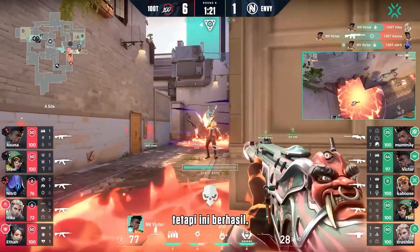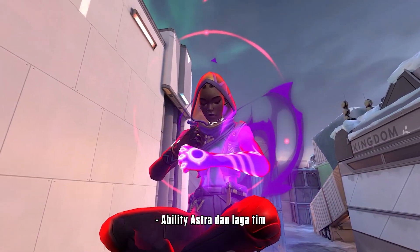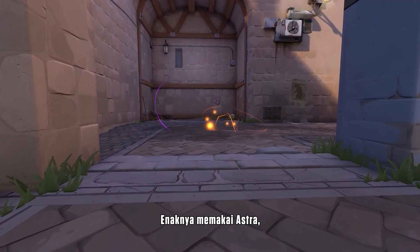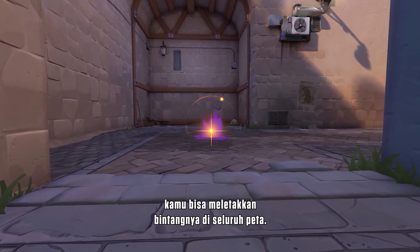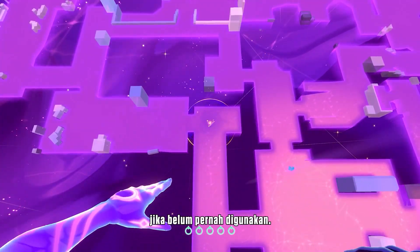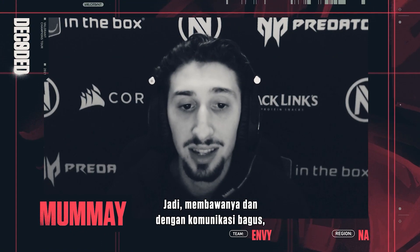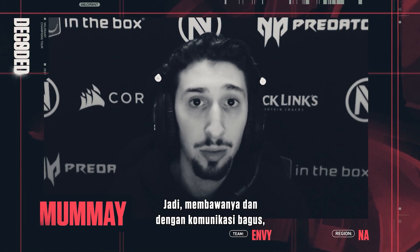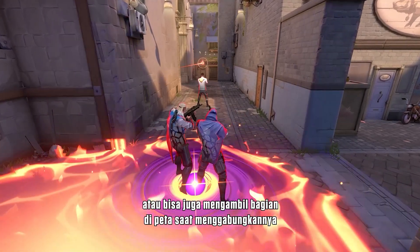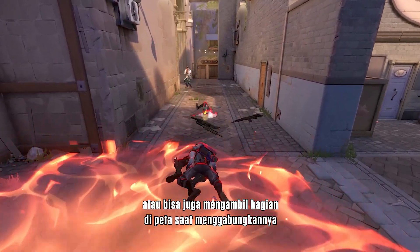It worked out. Astra's abilities in team play are one of the most intrusive things to play against. The thing with Astra is you could place her stars across the map and activate them at any point in time if you haven't used them already. So having that in your pocket with good communication, you can stop any exec on a site.